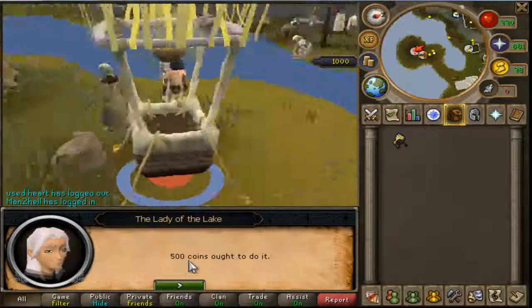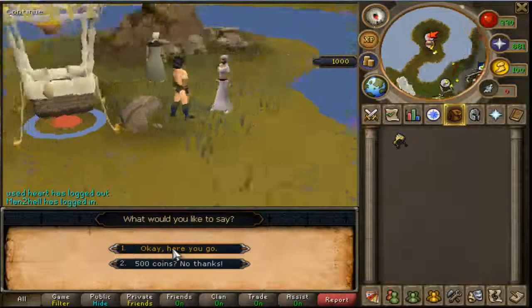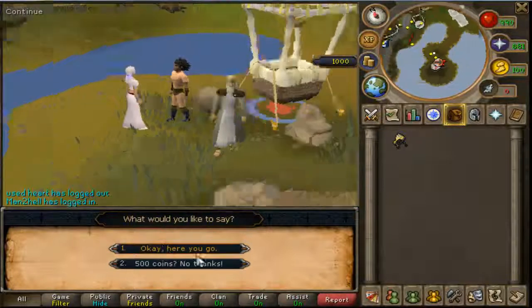To buy the Enchanted Excalibur you will need 500 GP.